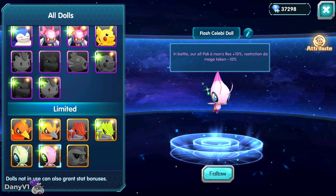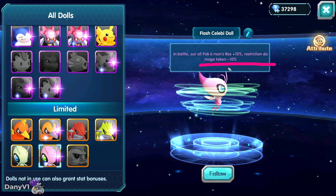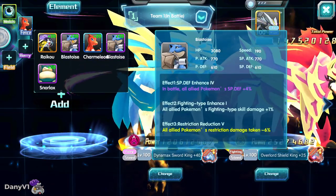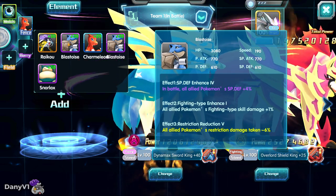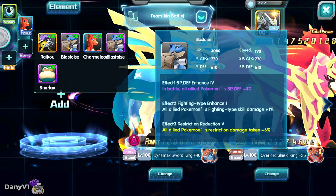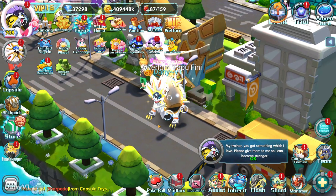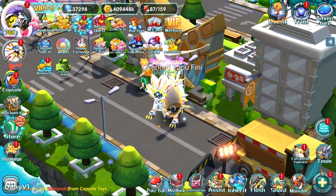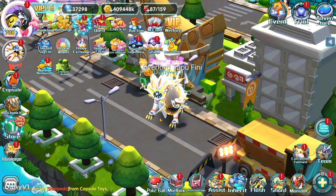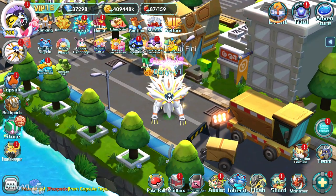There are also dolls, for example the Shiny Celebi doll: in battle you get extra res but also 10% less restriction damage taken. I also have this Blessed Toys Pokémon fence which gives restriction damage taken minus 6%. There are also wish stars like the Illusion Star, which reduces your restriction damage taken by 25%. There might be other ways of increasing and reducing restriction damage, and I'm listing the most important ones I can remember — if I'm missing something important please let me know in the comments.